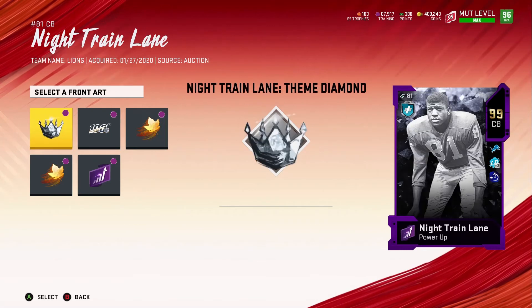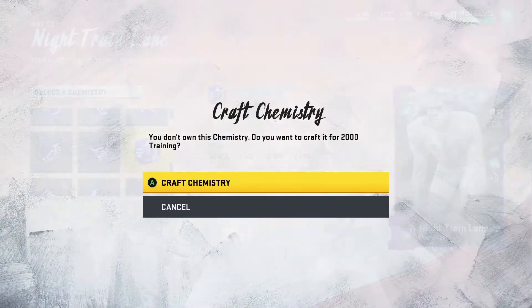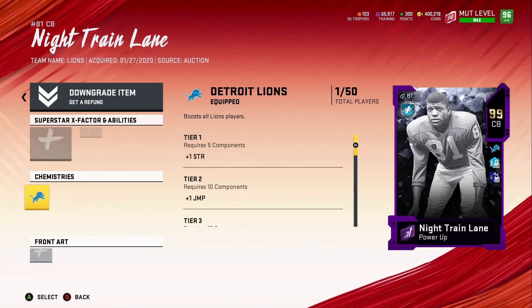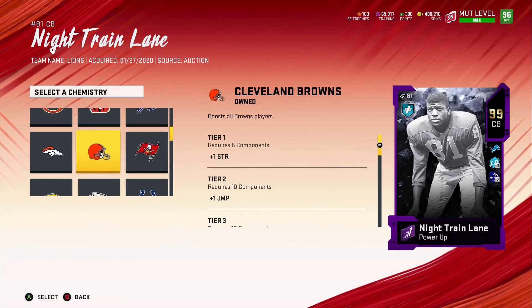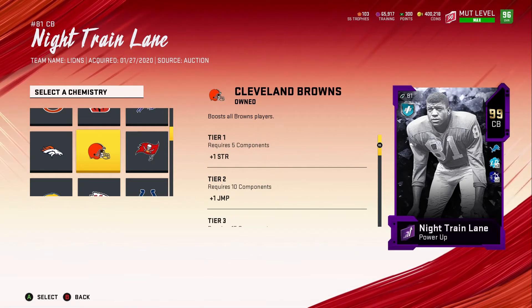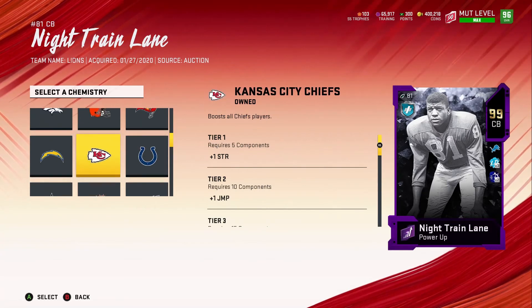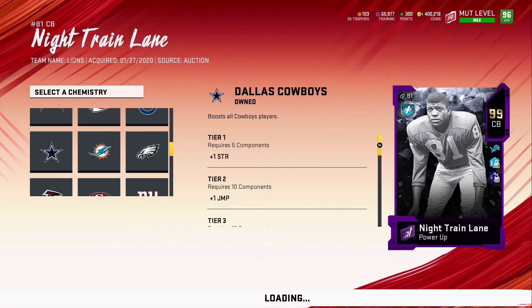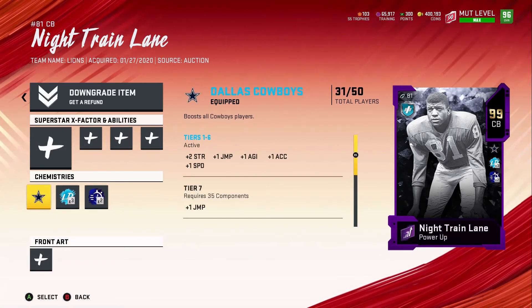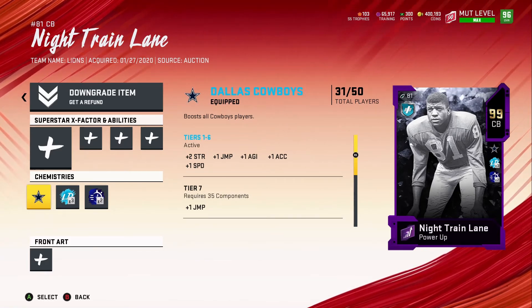He's got a stat that everybody's using but I don't have anyone with that on my squad, so I might change it later. We'll put sprinter times two — the reason is he's also going to get the Cowboys team cam, which is another reason I got him. I'm still debating whether to put him on my Cowboys squad — I might just put him on for now. If I have at least 25 Cowboys in my lineup, which I do on my main squad, he gets that extra speed boost.